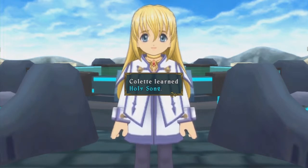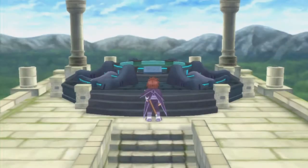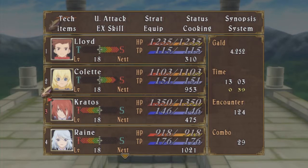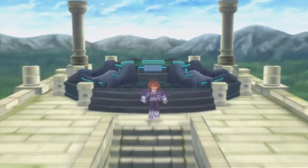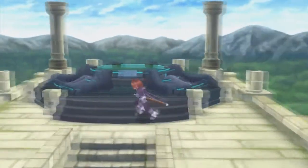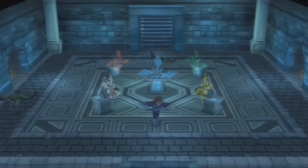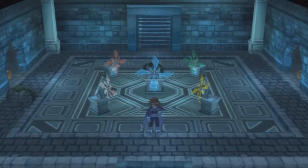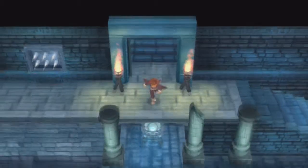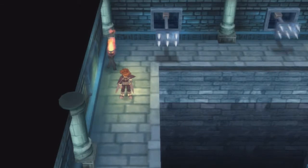When we unlock the third seal, Colette will learn Holy Song — her second angel art. Now, if you skipped the photogieser and just went straight here, Colette would not learn it. You need to unlock three seals to get Holy Song. Holy Song is an interesting move — it is even more expensive TP-wise, but it's also pretty damn good. It increases defense and offense of the entire party for a little time. It is very, very helpful, but the very high TP costs mean Colette goes empty after like two seconds if she uses it a lot.